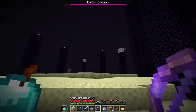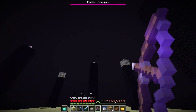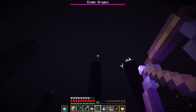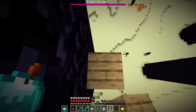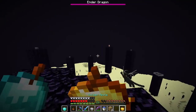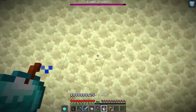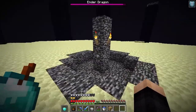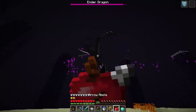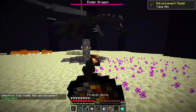Lots of endermen in the End. Dragon is right there. I'll use arrows the old-fashioned way to destroy the end crystals, then use the apples against the dragon. Taking out the crystals one by one. Eating the pumpkin apple for ender protection — that's perfect. Arrow apple — oh that's actually pretty cool!